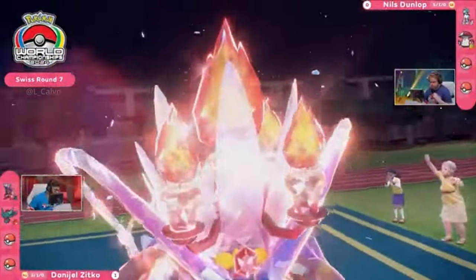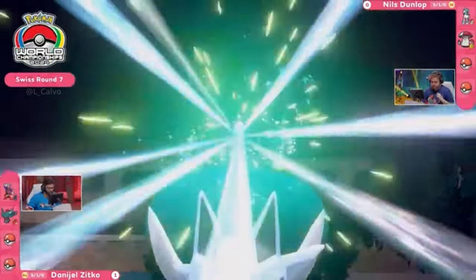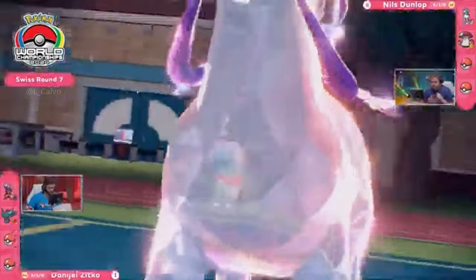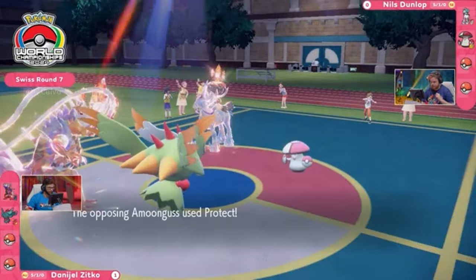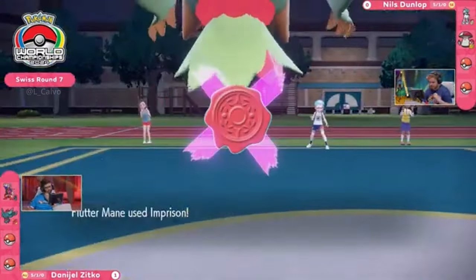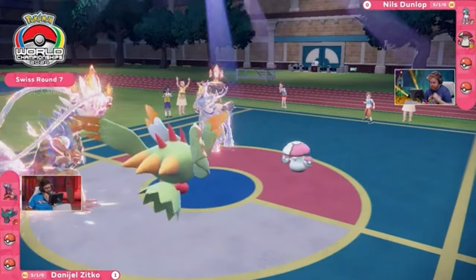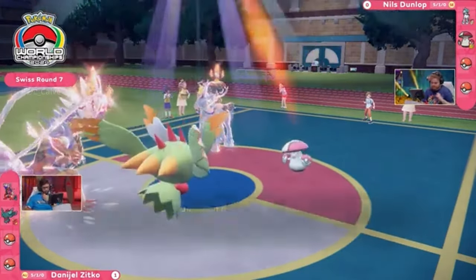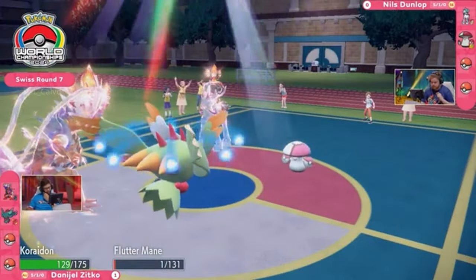Let's get into our first turn of Game 2 with Koraidon Terastalizing into a Fire-type yet again, just like we saw in Game 1. These two Pokemon — Calyrex and Koraidon — they just prefer to be Fire-types. And it makes sense: you have to make sure you're not going to get too pressured from the opposing end. No redirection from Amoonguss — just Protect. Imprison keeps things honest. Imprison means that any shared moves between Fluttermane and the Pokemon on the other side cannot be clicked. So if Nils went for Trick Room on this turn, it would not be able to click it. Instead, Glacial Lance is the choice, and it brings Fluttermane down to its Focus Sash.